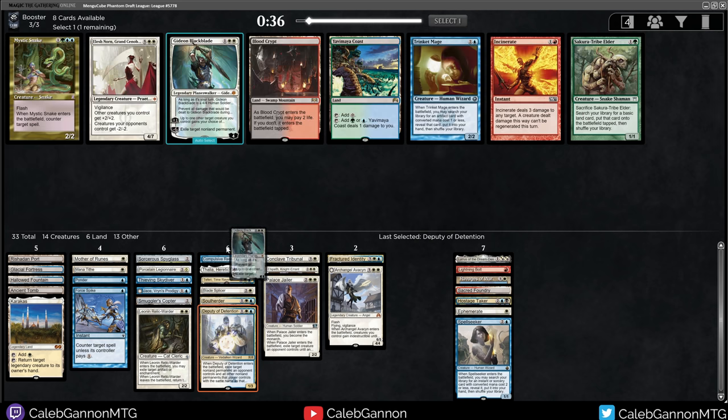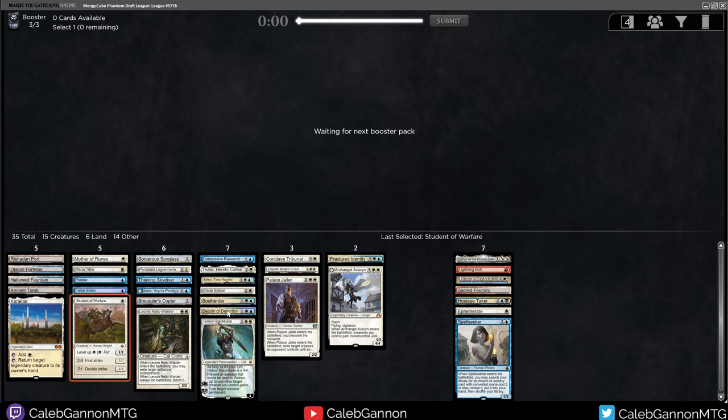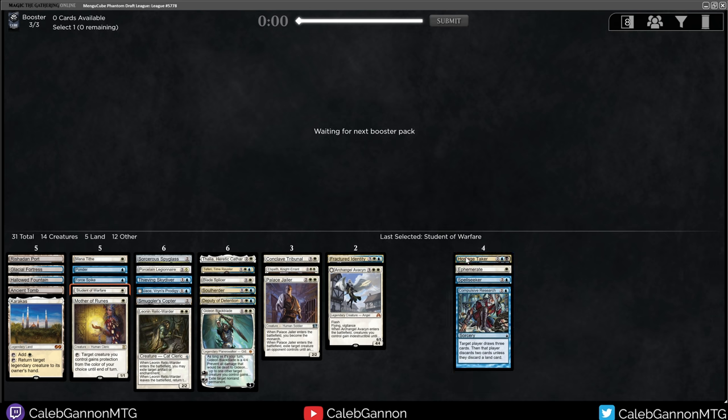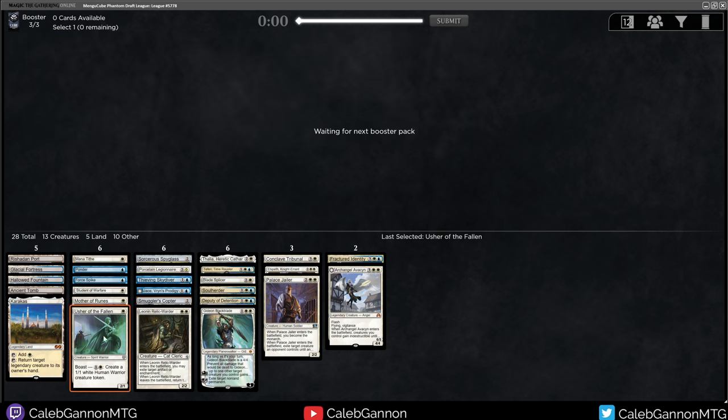We get Gideon - Gideon's nice. We do have a lot of 3-drops in this deck now, but we do get Student of Warfare, as I expected. This curve is a bit weird - maybe I cut Compulsive Research. Somehow I ended up almost mono-white against my better attempts. Ephemerate protects me from removal I guess. We get Usher of the Fallen - I actually think this card's great. Right now this is 23 lands with 23 spells - this deck looks pretty good as it is.